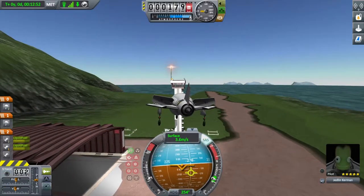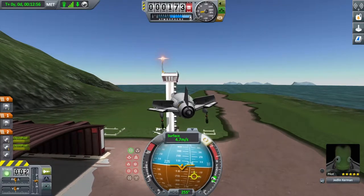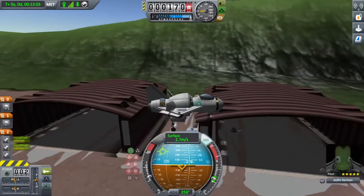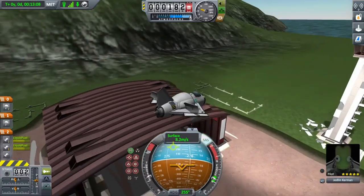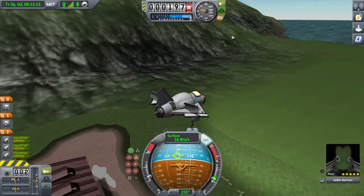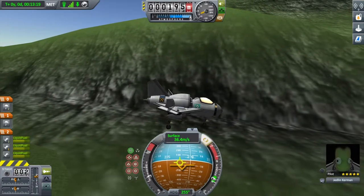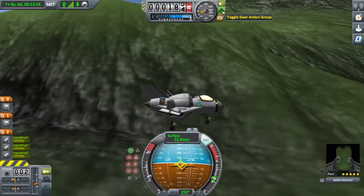I'm thinking about building a bigger VTOL - maybe bigger than this. A VTOL that can actually go into space, and whenever I land I can hit the thrusters to slow myself down. Might as well just build a rocket like SpaceX's rocket - that kinda interested me. I think I'm gonna try that out.